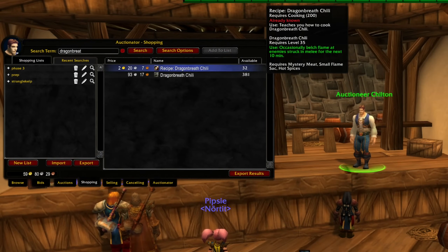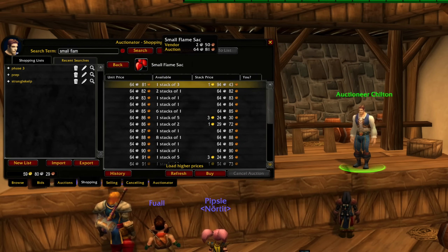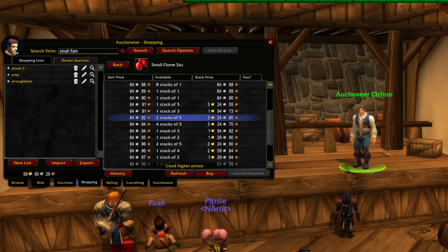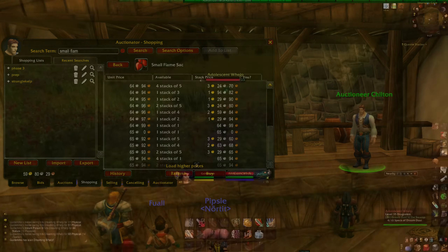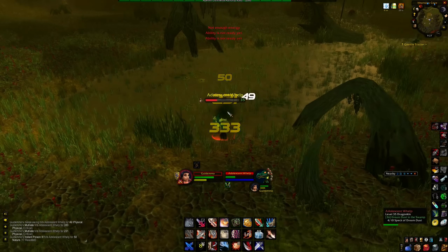The recipe Dragon Breath Chili allows you to craft an amazing consumable in Phase 2, but it requires a small flame sack — a material that can be a bit expensive, selling for anywhere between 50 silver up to one and a half gold each. The price depends on what day you're planning to sell them; for example, on Raid Reset Day it's going to be a lot more expensive.